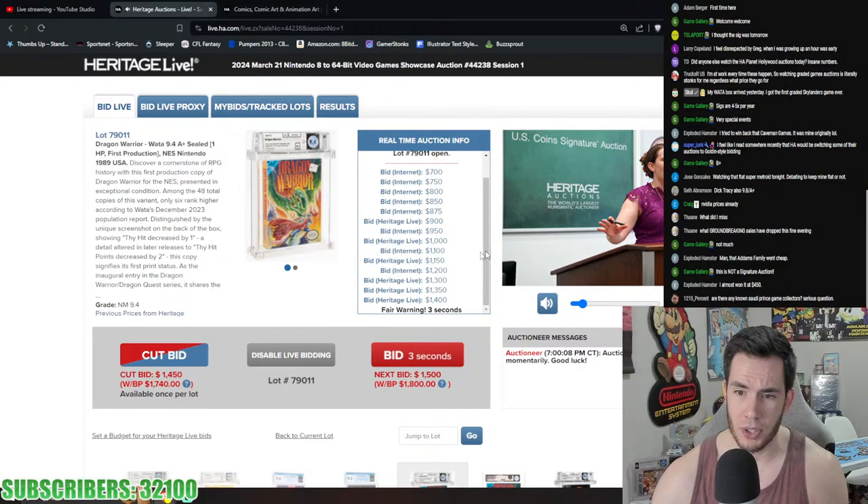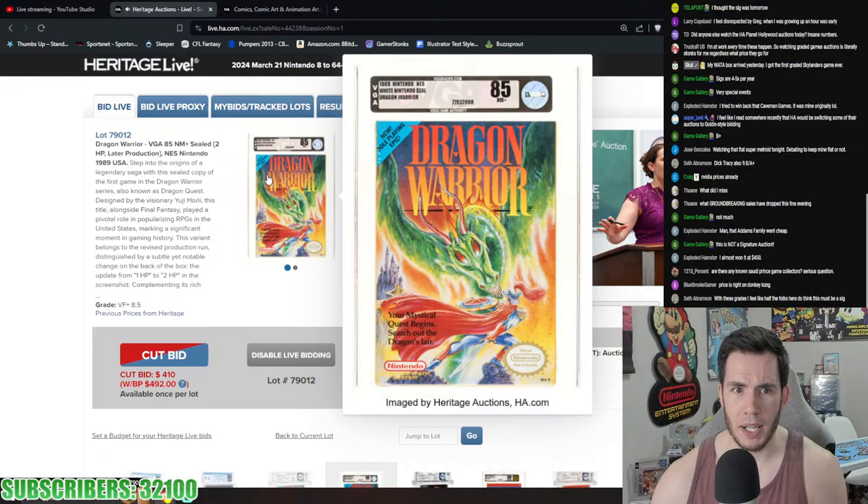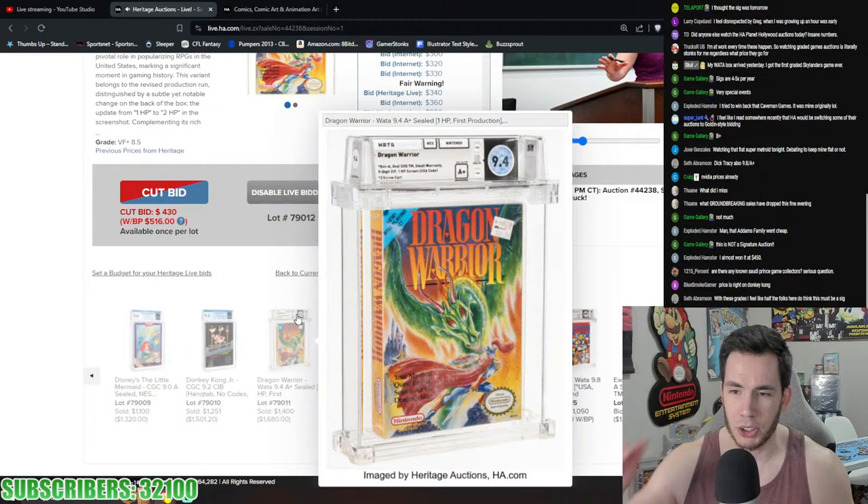Dragon Warriors 9.4 A+ first print copy over $1,000 easily — assumedly still riding the wave from that 9.8 A+ sale that went for $7,000. Dragon Warrior 9.4 closed for $1,680 — that's like a 4-5x premium to get up to the 9.8. Dragon Warrior VGA 85 here is the later production, 2 HP on the back; the 9.4 A+ was the first production.